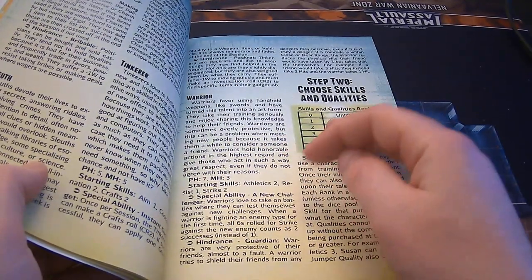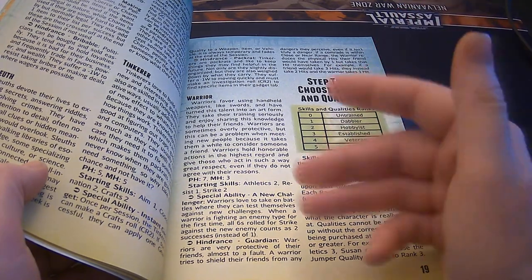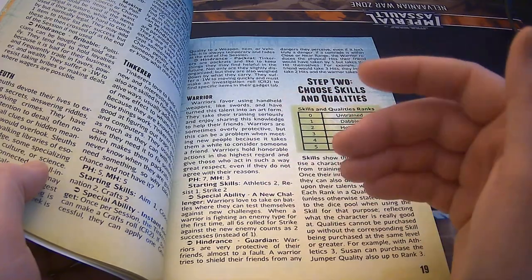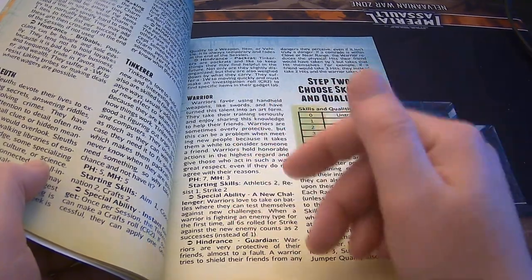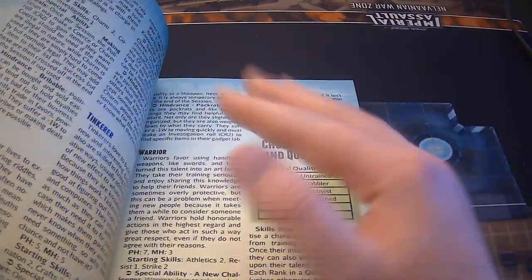For instance, the warrior's special ability is 'A New Challenger.' And then the hindrance is 'Guardian.' Warriors are very protective of their friends, almost to a fault — a warrior tries to shield their friends from many dangers they perceive.